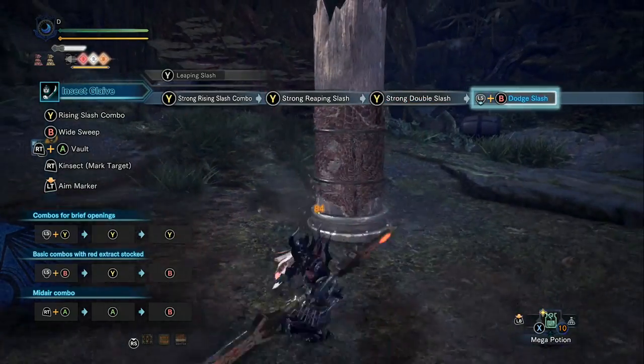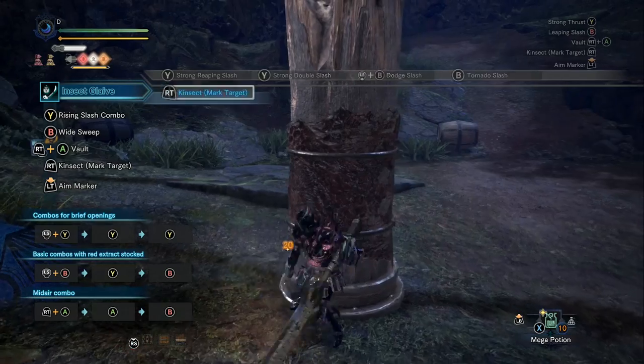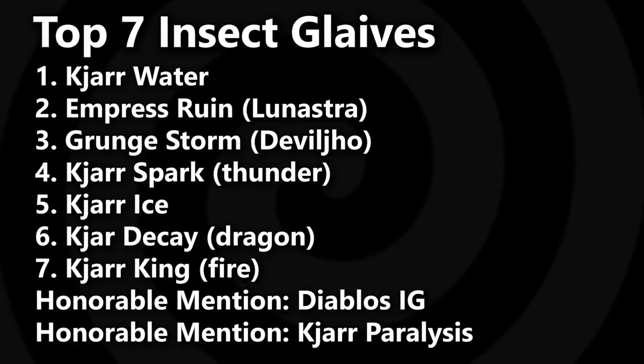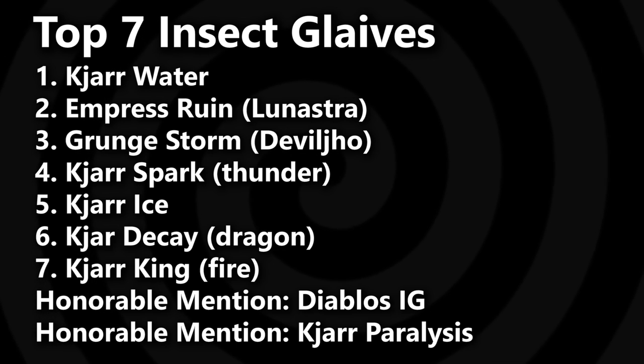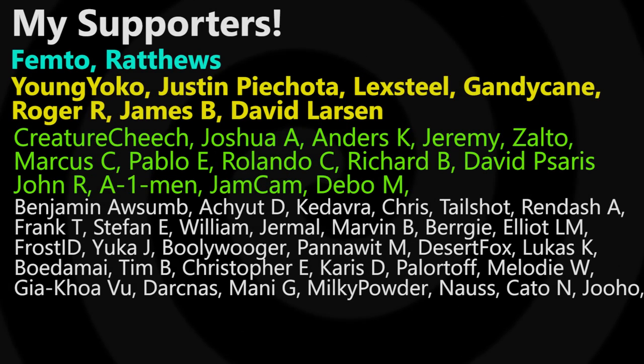When you remove the Drachen Coil from the build, the skills need rearranging to get the Ki'ar Glaive Water performing about as well as other insect glaives. So treat each of these insect glaives as best for their particular matchups. When a monster isn't weak to water, you're not using the Ki'ar water glaive — but you can always reliably reach for the Grunge Storm or Empress Ruin thanks to their high raw damage.